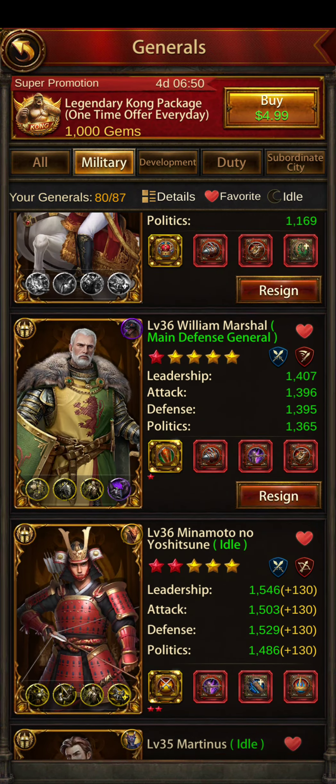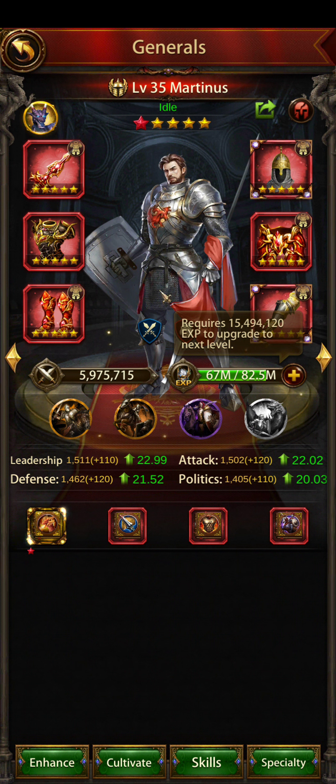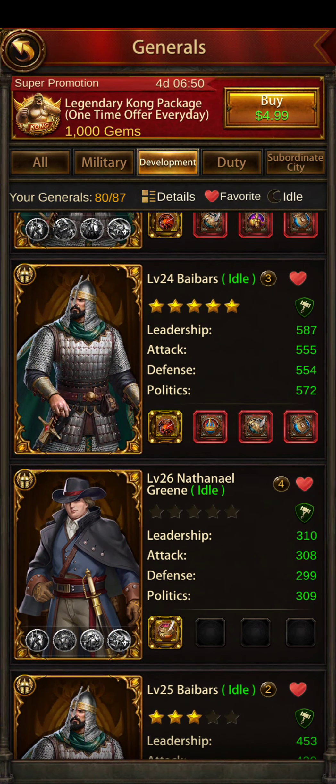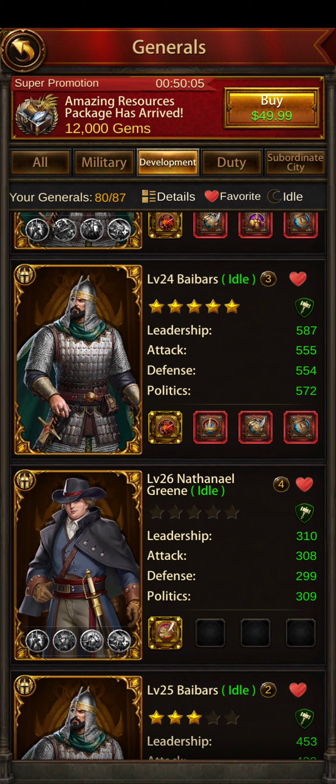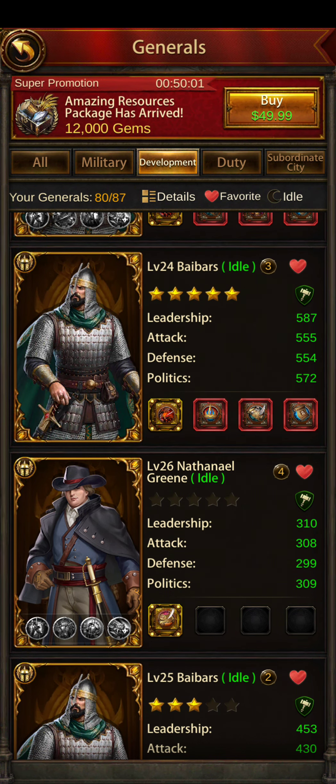Just go and look at your generals real quick. It takes a lot of XP to level these — like 80 million XP to get from level 35 to 36. I can go look at my people that join rallies. This Baybars has joined probably thousands of rallies and he's only level 24. So leveling these by joining rallies and against bosses is just not efficient.